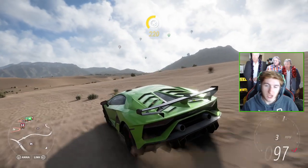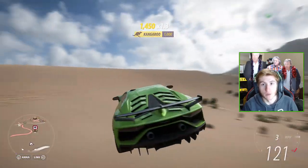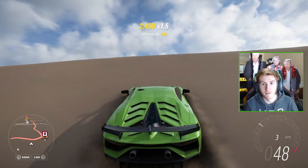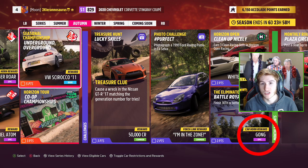Along with the new decorations and accolades we obviously have new collectibles and new little mini bits as well, such as the new car horns. The new car horns have been in the list for a while but we haven't been able to earn them until now. We have the Tiger Roar horn which you can earn in a championship from the 13th of January for autumn, and there is the Gong horn which you can get for doing the Eliminator Challenge also on the 13th of January in autumn.